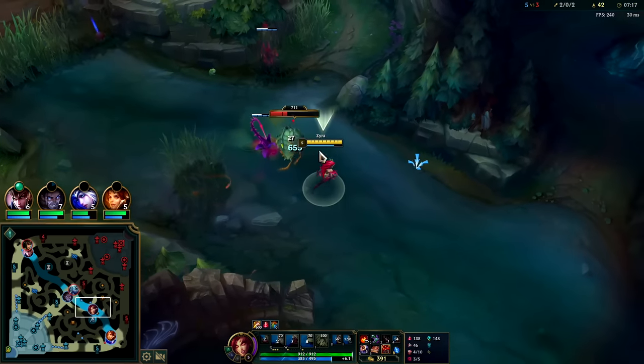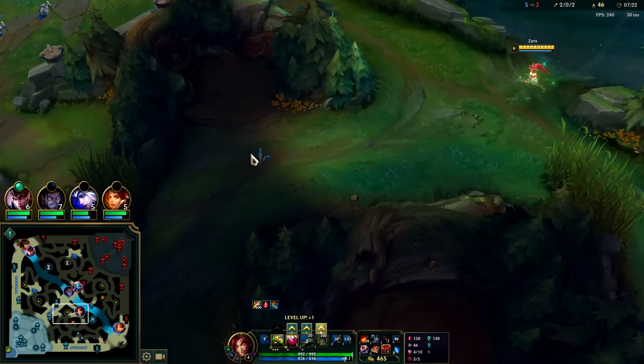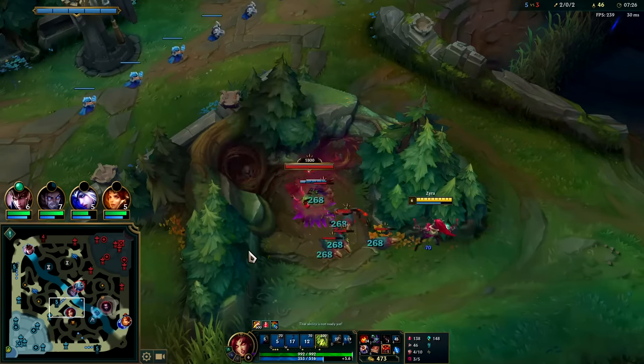I'll push the plant towards the other target because I don't want to have to stay here. I'll let my plants finish it. Jungle E is best for Zyra - having that extra slow is great because most of the time you want to use Q plants for the extra range.